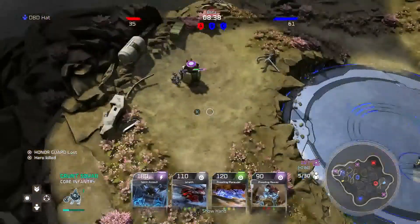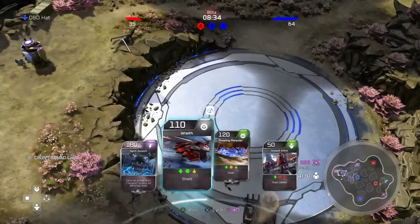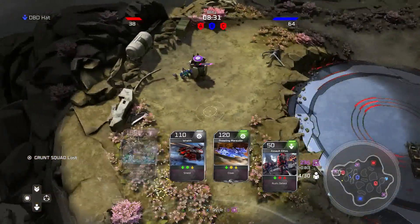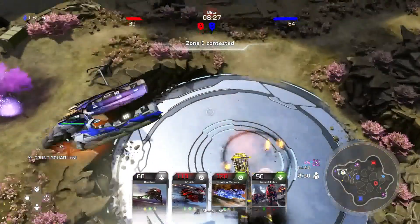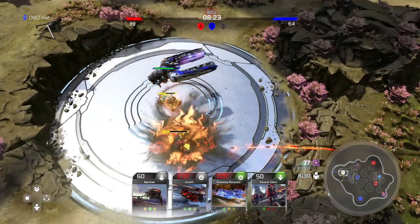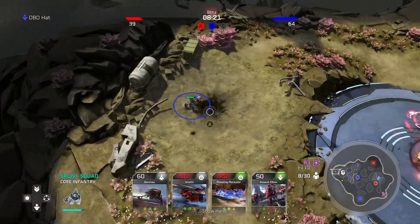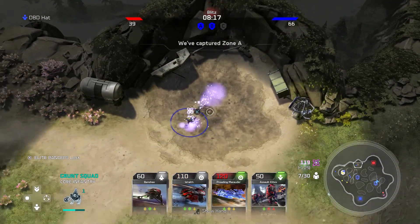We weren't going to lose them — we instantly lost them. That's classic. Let's go ahead and drop in the Spirit Assault and show that off. I really, really do like it, so I'm going to do it right here. Hopefully the Spirit doesn't die from the anti-air. It's not too close. We'll get these resources over here. Get these gubs — good gubs. Get these guys back over here on the points.